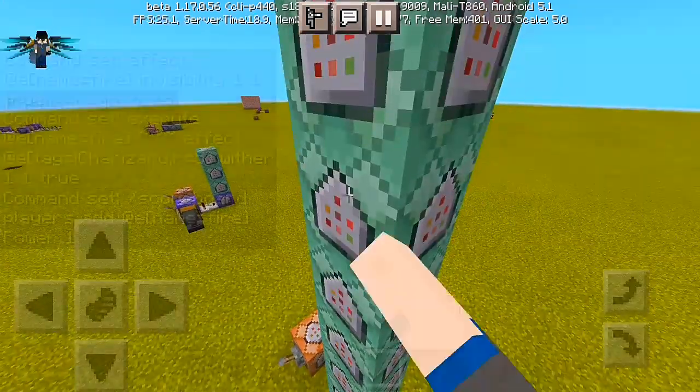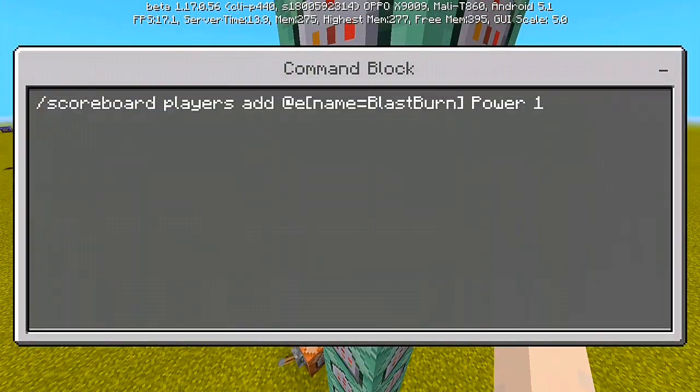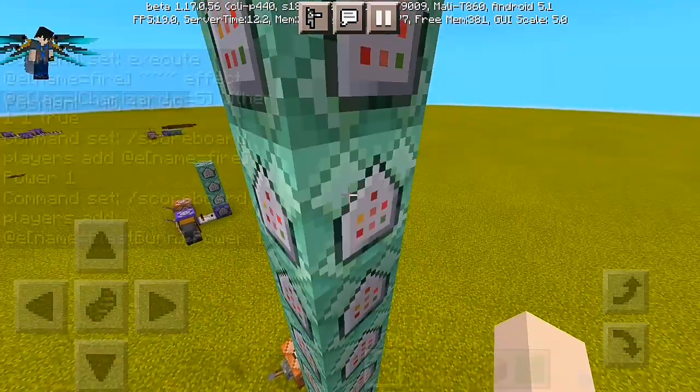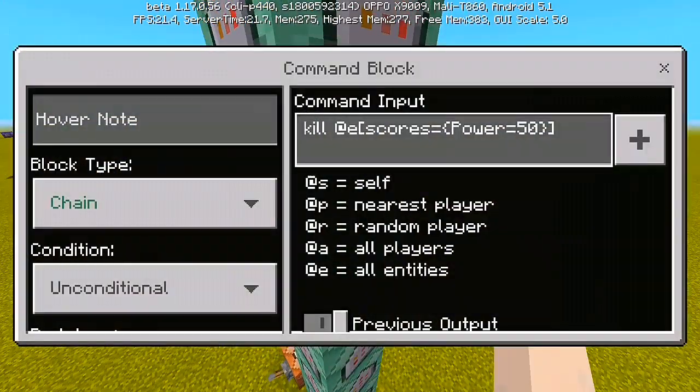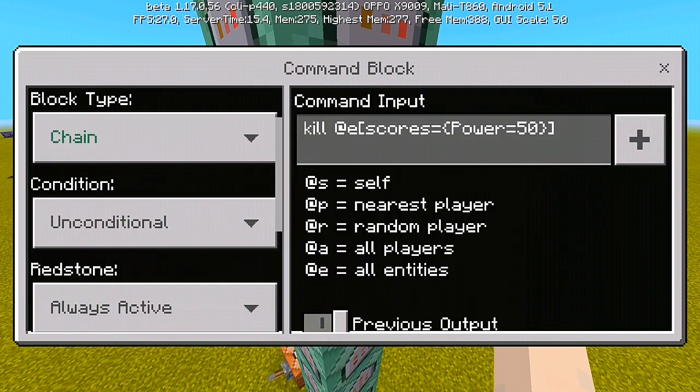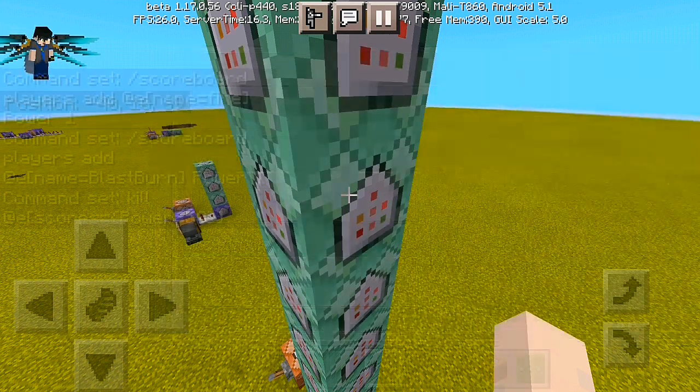For the next command, it's a pretty long one: kill @e[scores={power=50..}] — put it to chain, unconditional, and always active. And for our last command: effect @e[name=fire] instant_health — so it won't last too long. We have here an actual limited time for the bat to be summoned, or how long it will stay in existence. Chain, conditional, and always active.